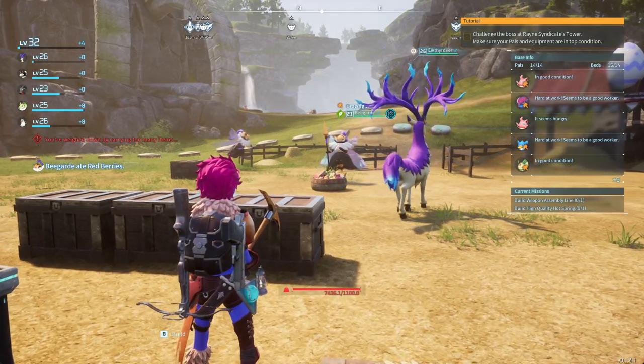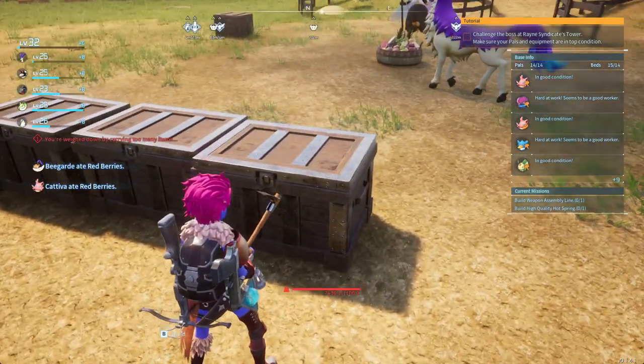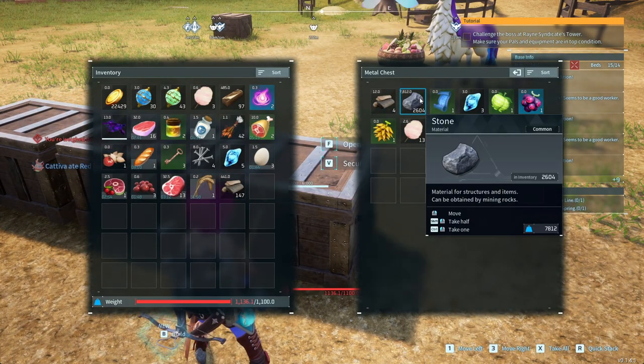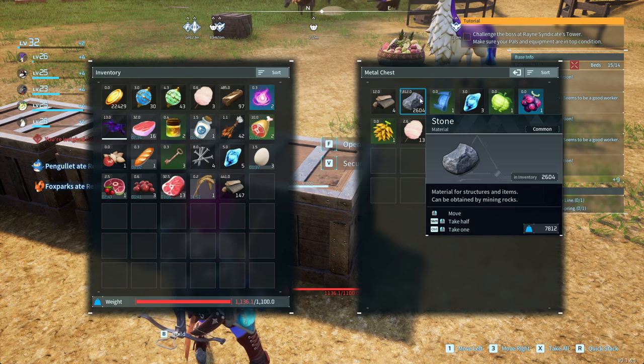If you have a stone pit, make sure it's not getting full. Make sure you empty it and take it to a chest so you can build stuff like a stone house, or maybe paltium fragments, or maybe stone walls, or maybe the pony.